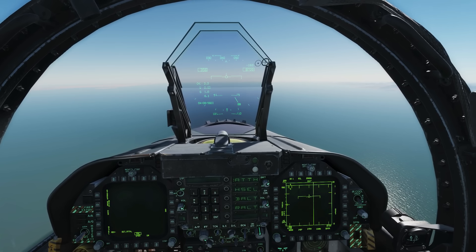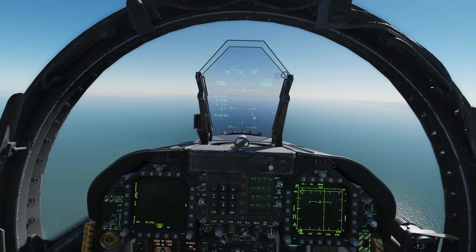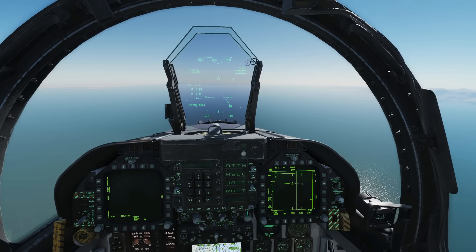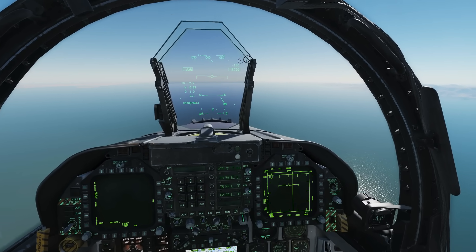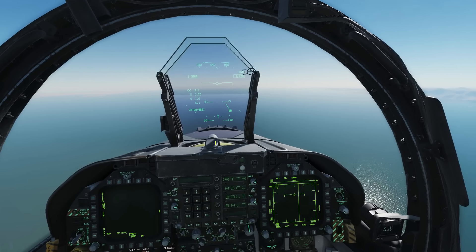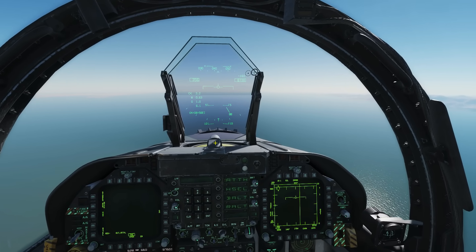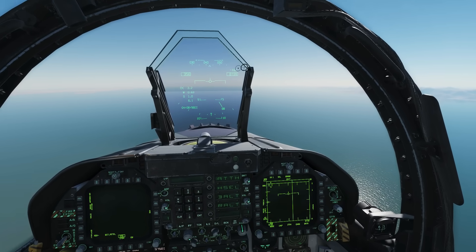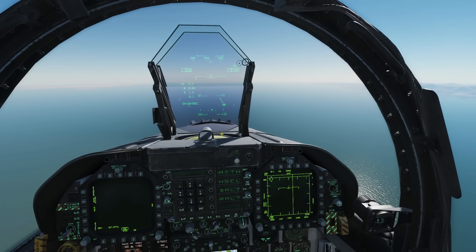Note that it only works outside of a certain range — it varies between different planes and different radars — but outside about 20 miles we'll be able to fool him with the ECM. Once we get within 20 miles or so he gets something called burn through, where he can burn through our jammer and it no longer deceives his radar, so he can fire on us and get range information.